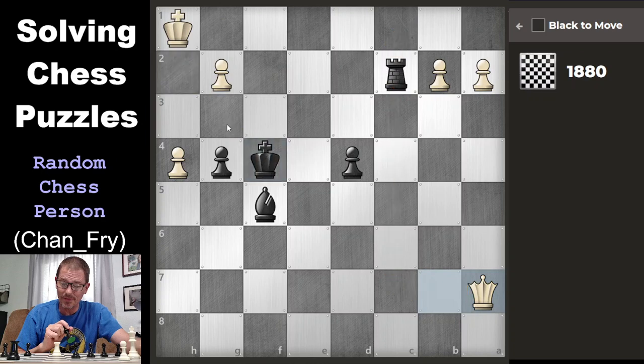I think if I move my king here, then white would have to check me there, which I could block with the pawn. The other option is to move my pawn here to guard that square. And then white can't check me at all, can they? Yes, they can.